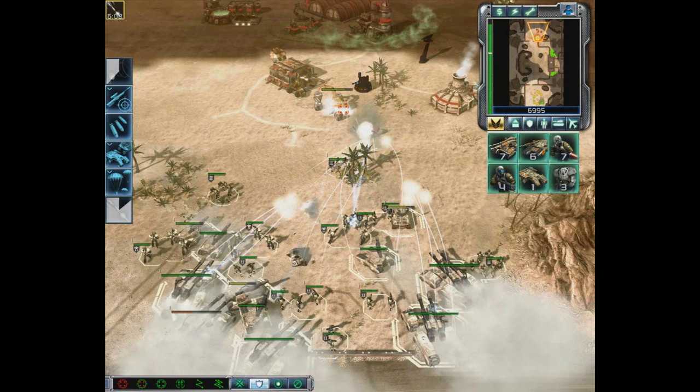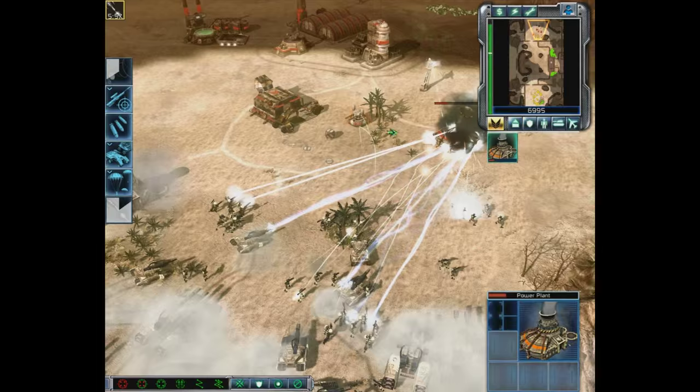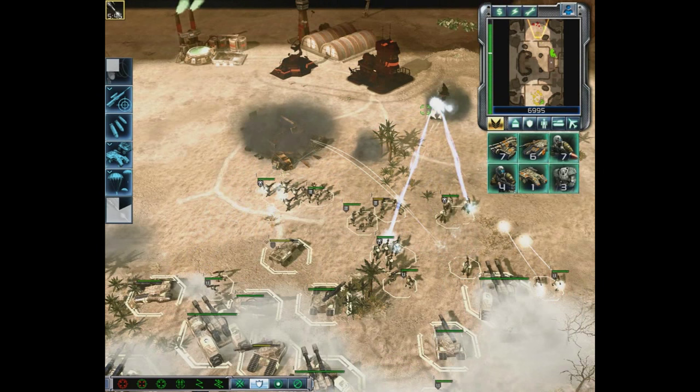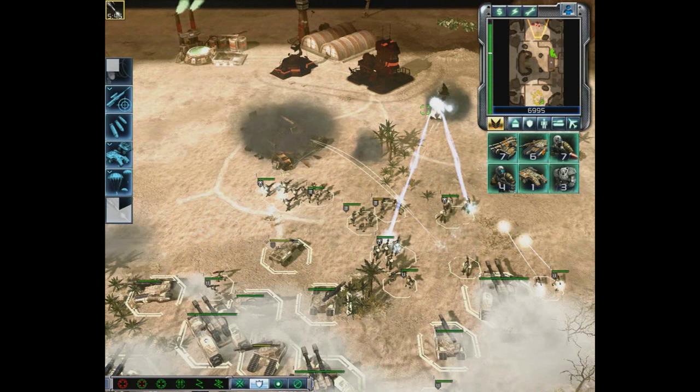Whenever I want to learn a new RTS, nine times out of ten I'll just do a skirmish on easy mode to really start learning how the game plays out. Let's concentrate on Power Plants to keep the base offline, then start picking them apart — the Construction Yard being the most important. Once they can't produce any more structures, all we have to do is go through the rest of the base and attack it directly.